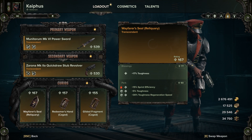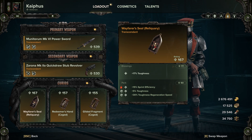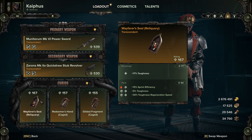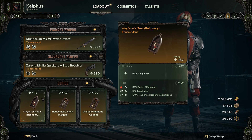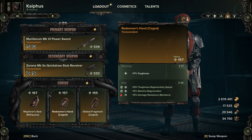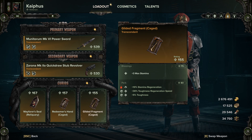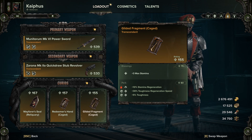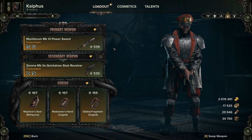Now, for the curios, I like to run two toughness curios with stamina regen, sprint efficiency, extra toughness, toughness regen — just whatever you're feeling. If you want to run damage resistance against gunners, that's fine. The main reason we're running toughness is because we're taking the Voice of Command shout, so having more toughness means we get more efficiency out of our shout — it'll replenish more toughness and we'll just be harder to down. Lastly, we do need one stamina curio. I highly recommend a stamina 3 if you have it, because we're going to be using Deadshot. After patch 14, Deadshot drains a fixed amount of stamina rather than a percentage, so the more stamina we have, the longer we can keep Deadshot up and the safer we'll be in melee.